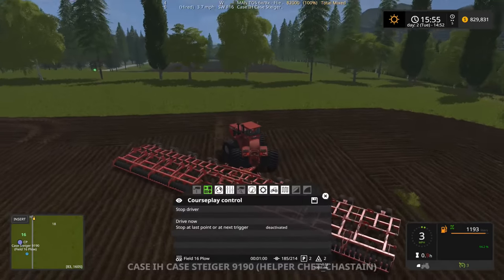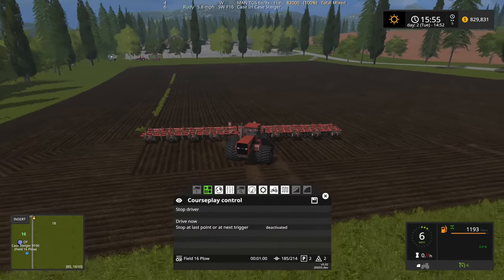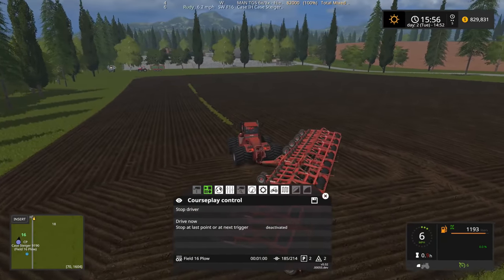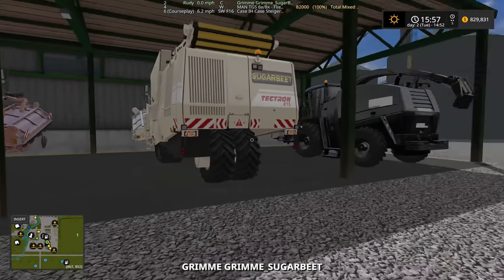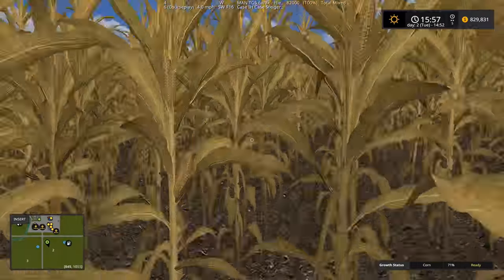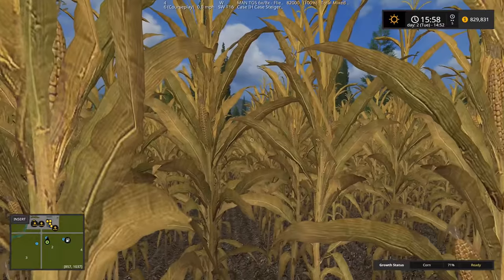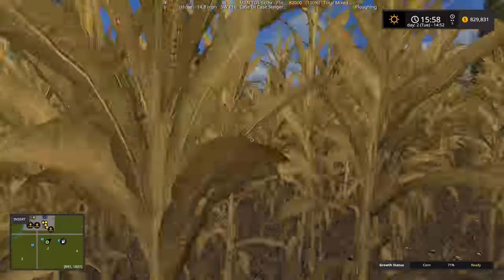Let's fill her back up again and let's run out to see how the plow guy is doing. Pretty good — he's got one more little route to go and then he's done. Let's check field number two — it's already 71% and it's only been a couple of game hours. Wow, this stuff ripens so fast.